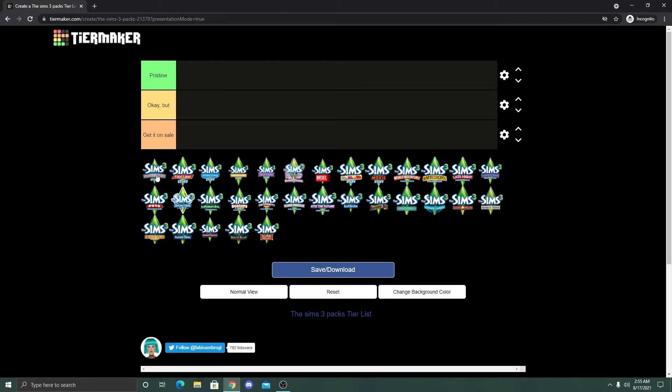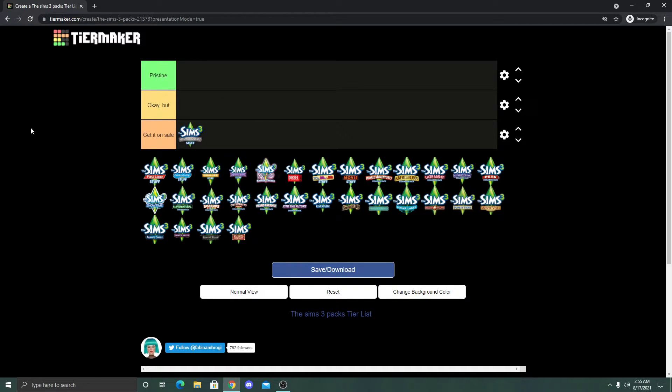The first one is High End Life Stuff, and this goes in the Get It On Sale category for me. I don't really think about this pack that often — I sometimes forget it exists. There are specific items I recognize like the treadmill and the bookshelf. This pack was released for the 10-year anniversary of The Sims franchise, so you have three anniversary objects: the fish tank, the vibrating bed, and a guitar. But I just don't use it that often.